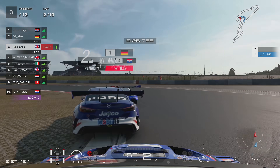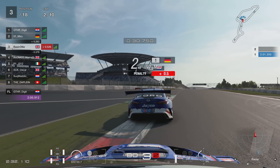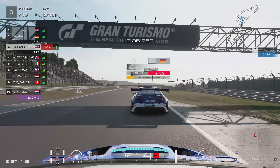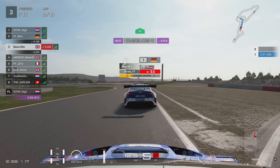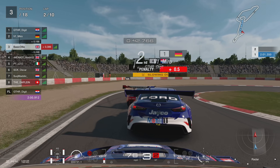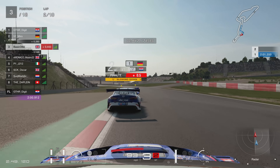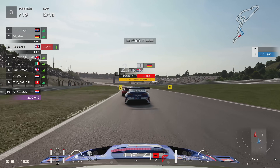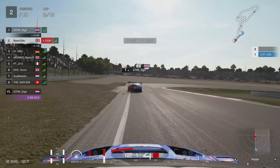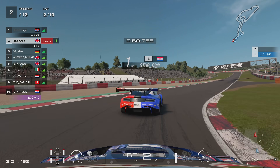The Italian brakes way too late, hits Miro who hits Digit, but there's a nice little opening that I take into turn one and I go up to P3. I managed to get two positions there into that corner — the Italian causing a little ruckus, but I took full advantage of it. And Miro is probably going to be trying to get past Digit before he has to serve his half-second penalty.